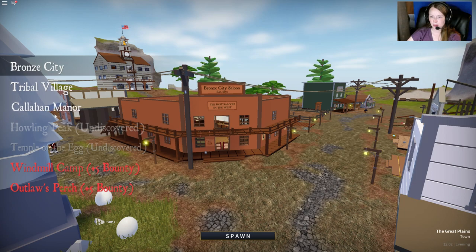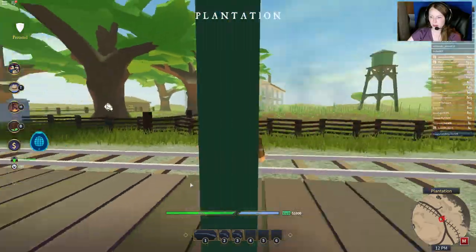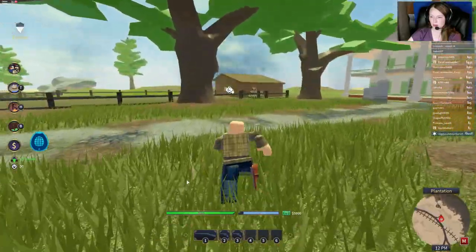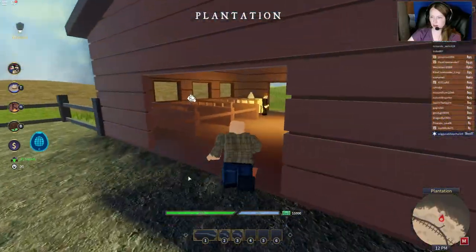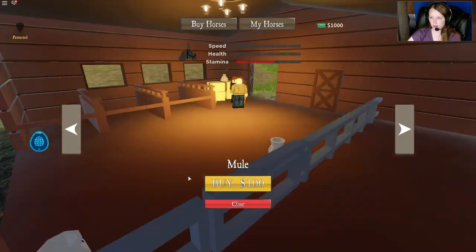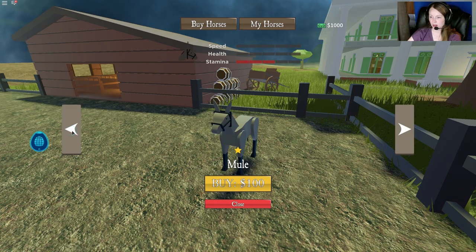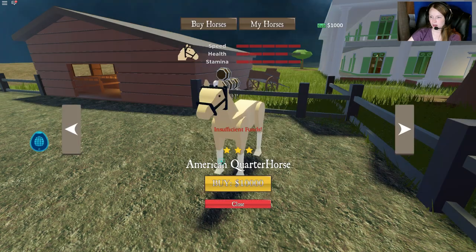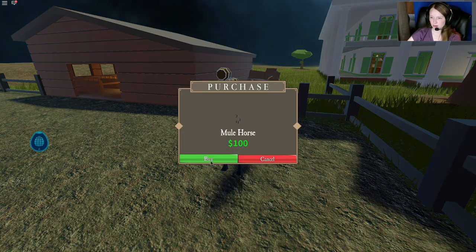We are going to spawn at Callahan Manor. We spawn and we want to first try to go get us a horse. So we're gonna come back here and check out what we can buy. The mule is a hundred — I have a thousand so I definitely can't buy the horse. So it looks like we're just going to have to buy us a mule. That's okay — still be faster than running.